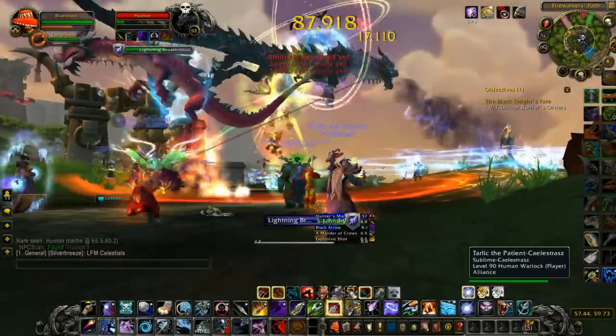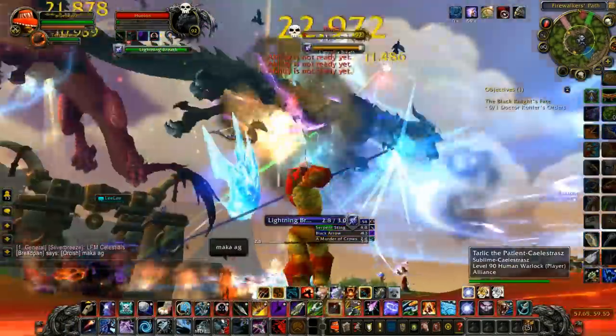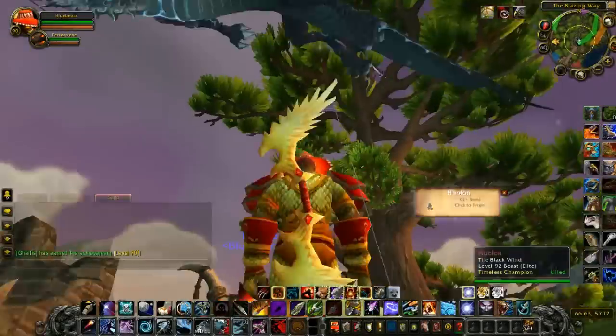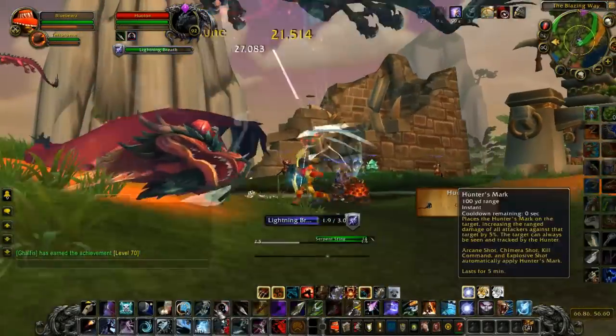The drop rate for this mount is only 1%, however Hulon spawns every 45 minutes to one hour, so you can have a chance every time he spawns and every time you kill him.